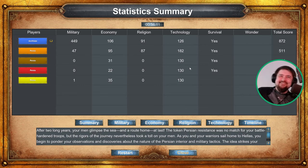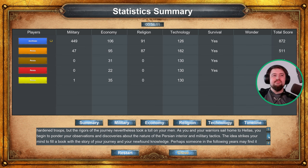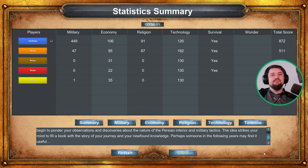After two long years, your men glimpse the sea and a route home at last. The token Persian resistance was no match for your battle-hardened troops, but the rigors of the journey nevertheless took a toll on your men. As you and your warriors sail home to Hellas, you begin to ponder your observations and discoveries with regard to the nature of the Persian interior and military tactics. The idea strikes your mind to fill a book with the story of your journey and your newfound knowledge. Perhaps someone in the following years may find it useful.